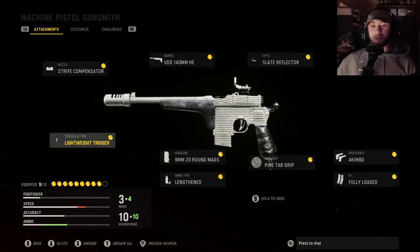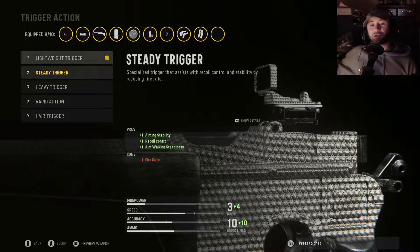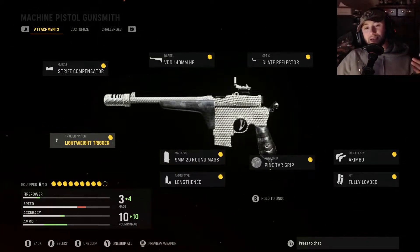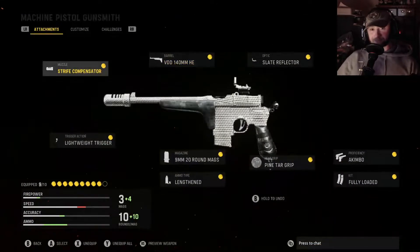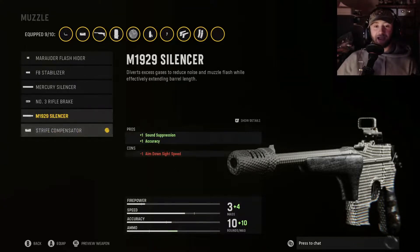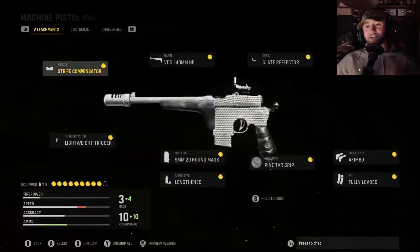For the magazine, we want the 9mm 20-round mag attachment. For the ammo type, we want lengthen just to hit that much harder and get the bullets there that much faster. Then with the trigger, doing akimbo, the lightweight trigger is what you're going to want to go with because you want your fire rate beefed up. For the barrel, we're not going to throw on the VDD 35mm short — we're going with the VDD 140mm HE barrel, putting on the stripe compensator just to help reduce muzzle climb and help with accuracy. And if you want to go with a suppressor, feel free to throw on the M1929 silencer.